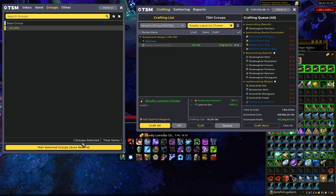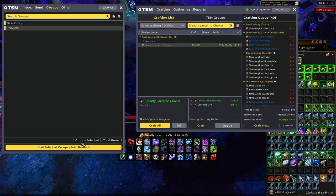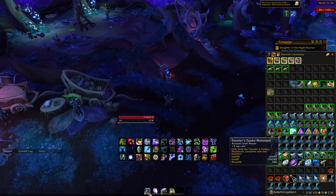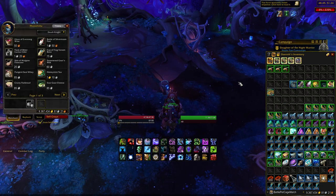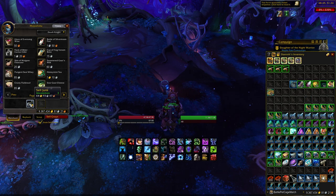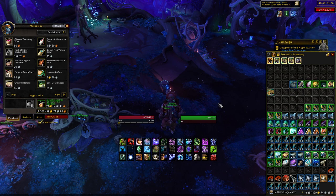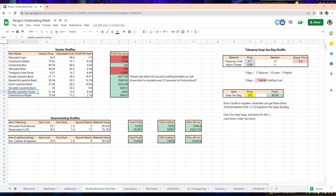You will get kicked AFK around 20 to 30 minutes, and sadly there's no way to stop that — so just check back. I would not recommend leaving this for two hours straight, but you can get a solid 30 to 40 minutes AFK. Then log over to the character you sent it to, loot all the mailbox, go to a vendor, and sell it all. If you have Scrap or Peddler, you can mark the item as junk and click sell — it sells all of them at once. And that is exactly how you vendor shuffle.